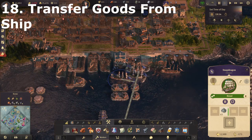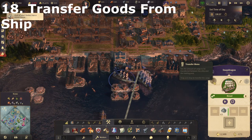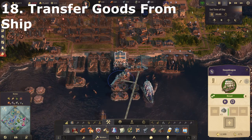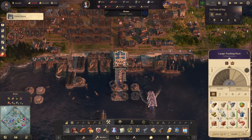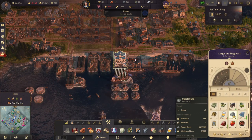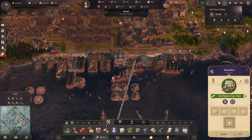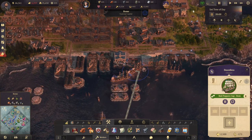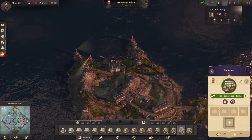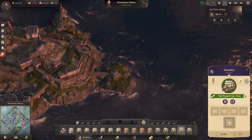If you're looking to quickly unload goods from a ship, instead of clicking on the trade and transfer button, you can just hold and drag-and-drop the item directly into the warehouse. You can also do this to sell something — if your ship is here, you don't have to click on it and click transfer. You can just click on the ship, drag the items out, and sell them straight. That's a quicker way of buying and selling items.